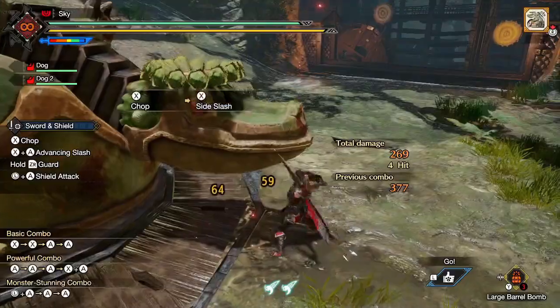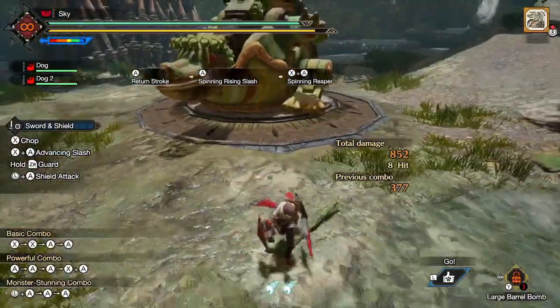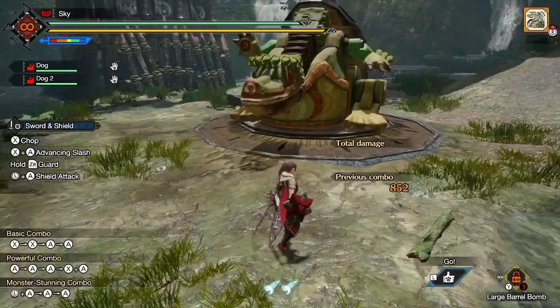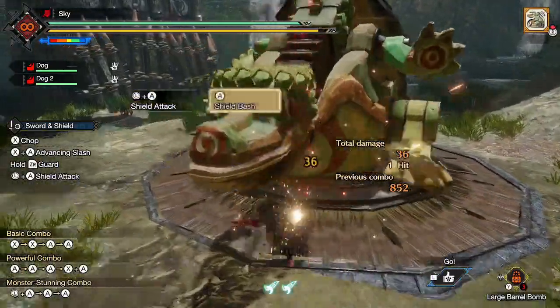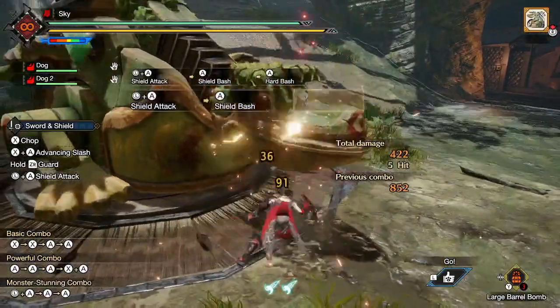Sword hits cost 1 point of sharpness, and since the Sword and Shield hits relatively fast, your sharpness will deplete very quickly. However, shield hits cost no sharpness, and as you'll see later, you'll be using the shield a lot.